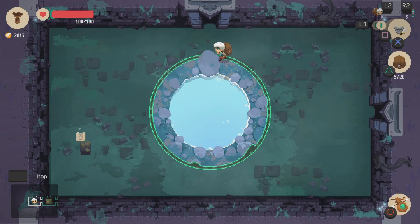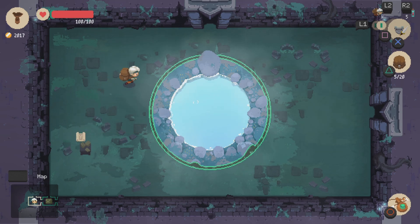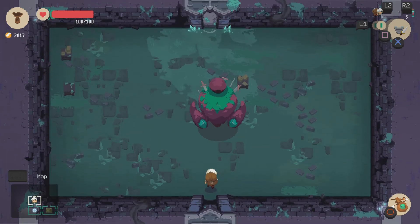This is a healing spring, which means the room connected to this one is gonna have the boss in it — kind of a mini boss.